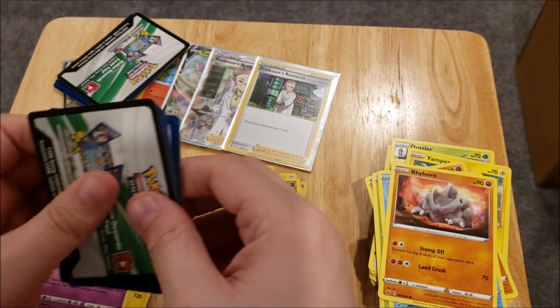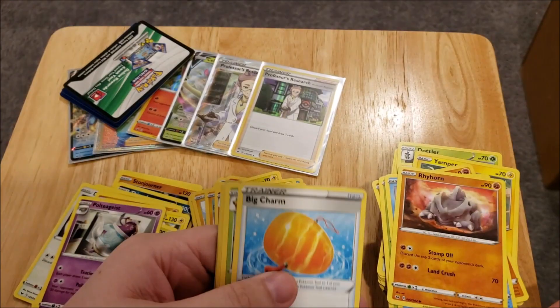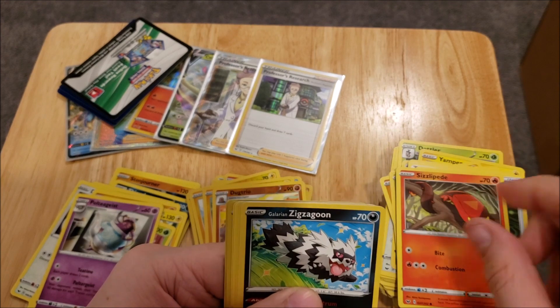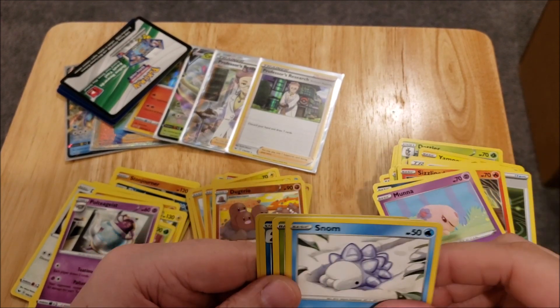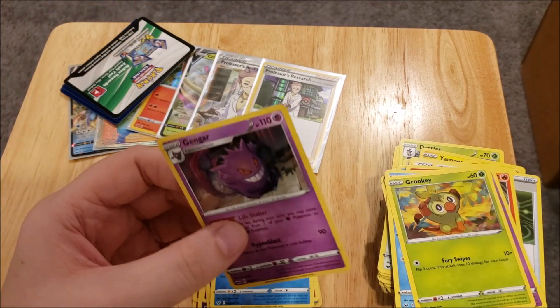Now let's go with one of these guys. We have a Water Energy, a Big Charm, a Flaaffy, a Pokegear 3.0, Sizzlipede, Galarian Zigzagoon, a Morelull, a Snorunt, a Grookey, a Reverse Foil Rare Inteleon, and another Gengar.